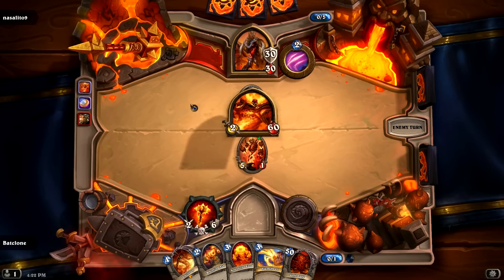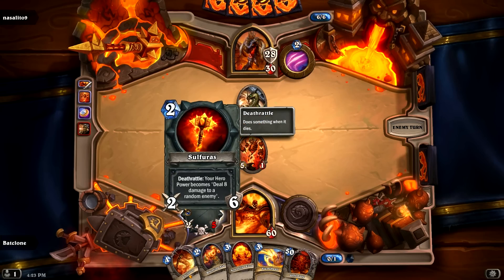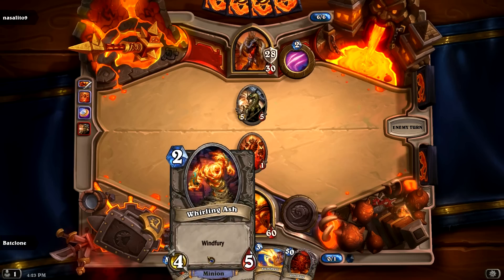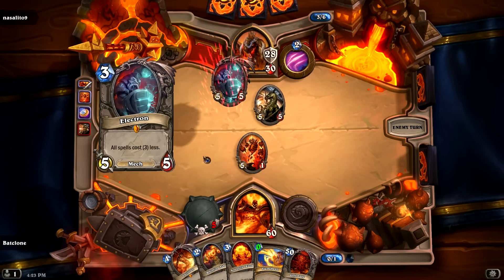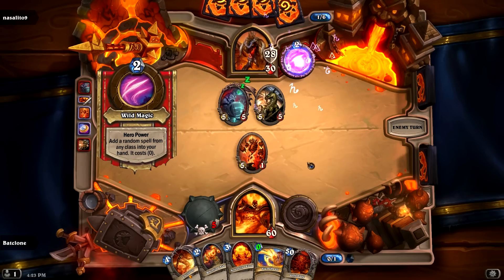Let's summon up one of these guys — Magma Rager. I'll attack him. We have to wait until this thing just breaks, then we can deal 8 damage to any minion we want. But for now we've got to use some of our other playing cards. Oh, all spells cost 3 less — why, thank you. I'll just play our Flameheart next turn for 0.